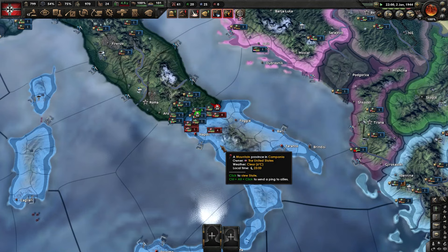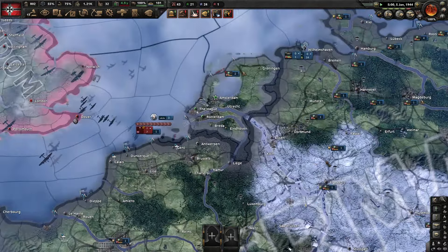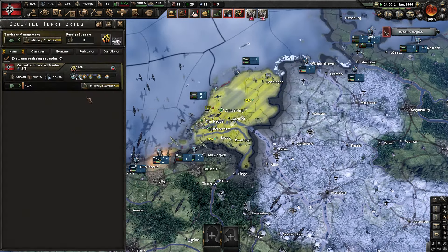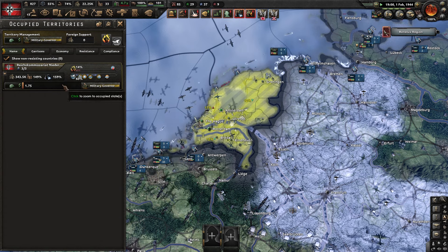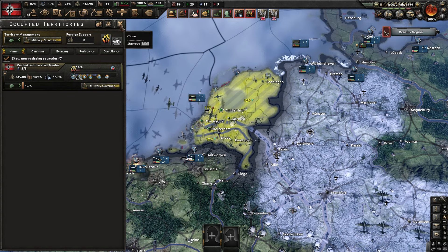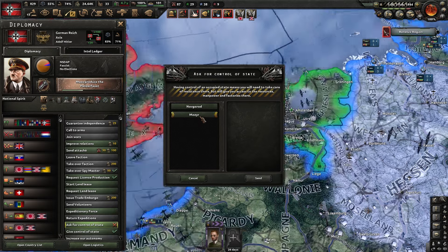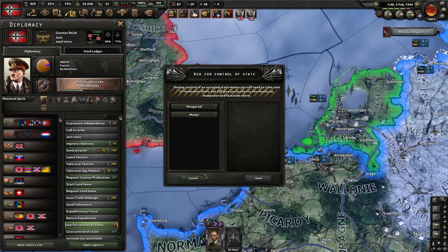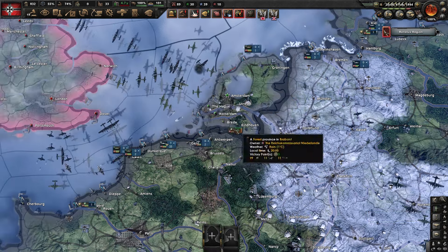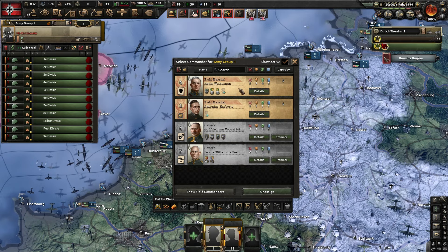We've got no army at the moment to help the Italians or the Germans against the Soviets, but they're doing fine so we're okay to start. We'll wait until our army is deployable. For some stupid reason I don't actually own the cores of my own country — I'm occupying quite a bit of the Netherlands. I assume this is because we're a Reichskommissariat, not actually the Netherlands. No wonder I have no manpower.